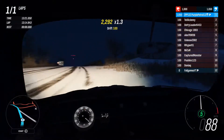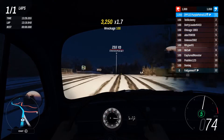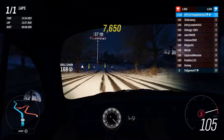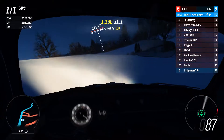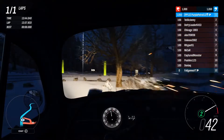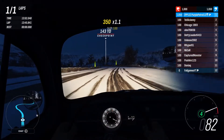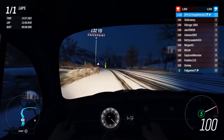Wait, why does the speedometer go — why have they decided to put the 10 and the 90 the other way up to all the other letters? So it looks like it says 0, 1, 20, 30, 40, 50, 60, 70, 08, 06. That is brilliant. I ended up in a car park and a wall because I was looking at the speedometer. I can't stop looking at that speedometer now.